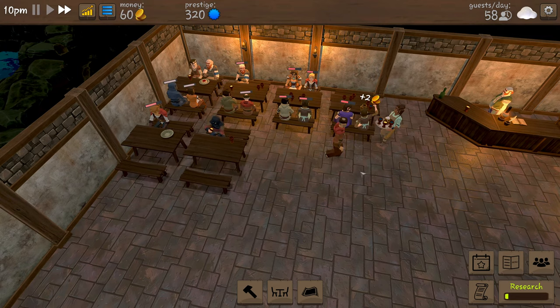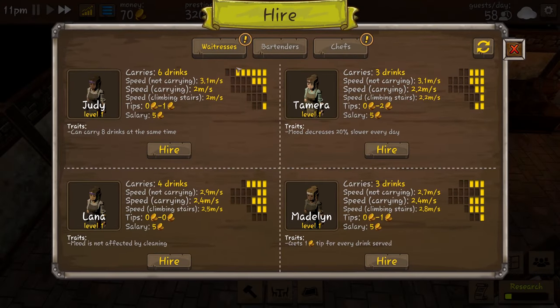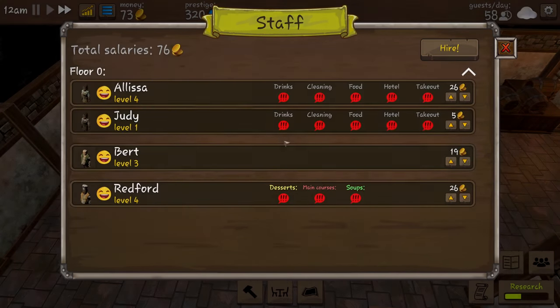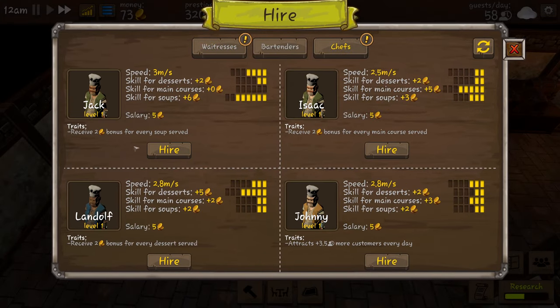All the people are waiting a little bit longer than I would like, so we are going to get another waitress. We'll pick Judy - her mood is not affected by cleaning but she can only carry four drinks. We need someone who can carry loads right now. And we're going to need another chef - plus two bonus for every soup served, we're going to take Isaac.